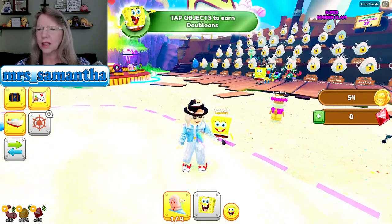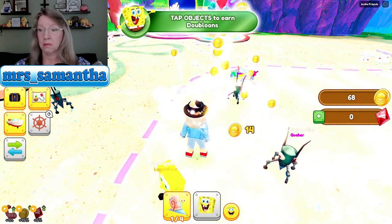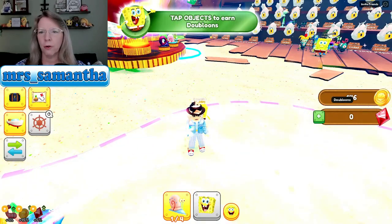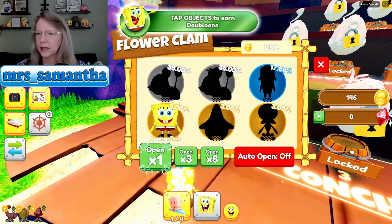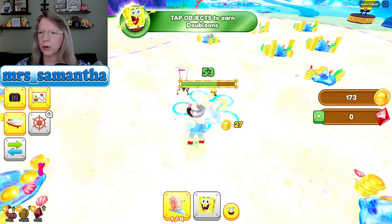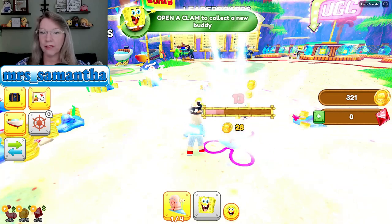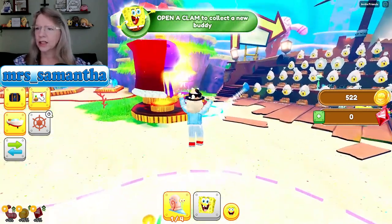Okay, SpongeBob, what's up? So we're gonna go tap some more doubloons. Tap, tap, tap. I am earning coins — I'm getting rich! We're getting rich, let's go. How many coins do I have? 146. We've got eggs to hatch. Okay, I need 200 coins to hatch my first egg. Let's go tap stuff. I need 200, let's go. Give me coins. Come on SpongeBob, help me out. SpongeBob's my buddy — he helps me beat on the rocks so I can make doubloons. I've got 522 doubloons. Let's go hatch an egg!